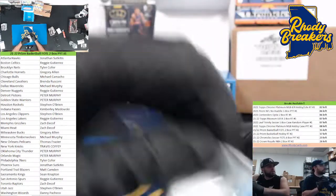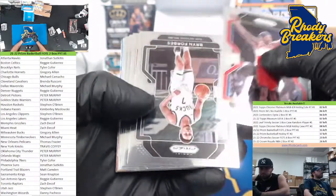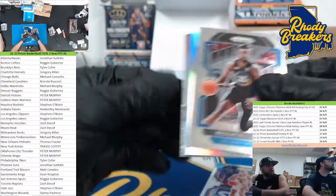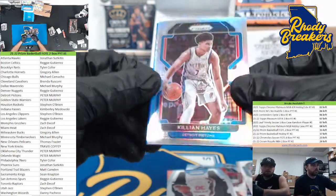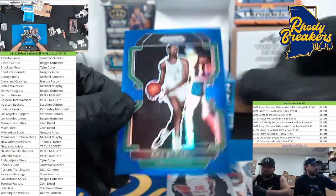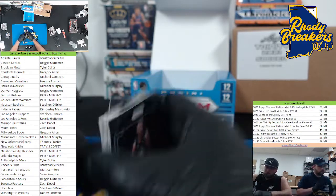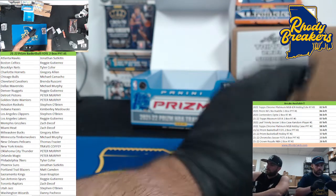Last pack, guys — appreciate that one, that was a fun one. We got a blue. Garland, Petrovich, Butler, Julius Randall, Killian Hayes. Blue for the Celtics — Bill Russell, nice hit, 98 of 199. That, my friends, will do it. Recap: three one-touches in two boxes — that is a good sign of a nice product. The other 15 teams out of these 15 left — there's really good potential in this product. First off the line is loaded, as you can tell.